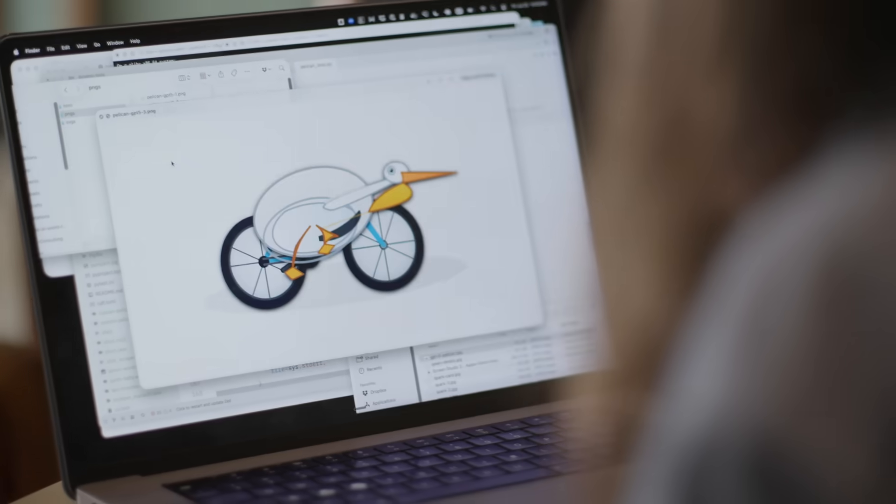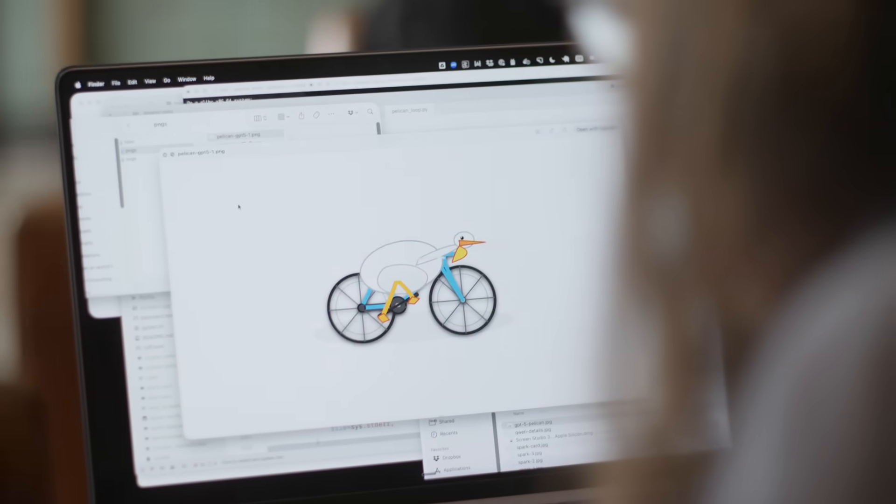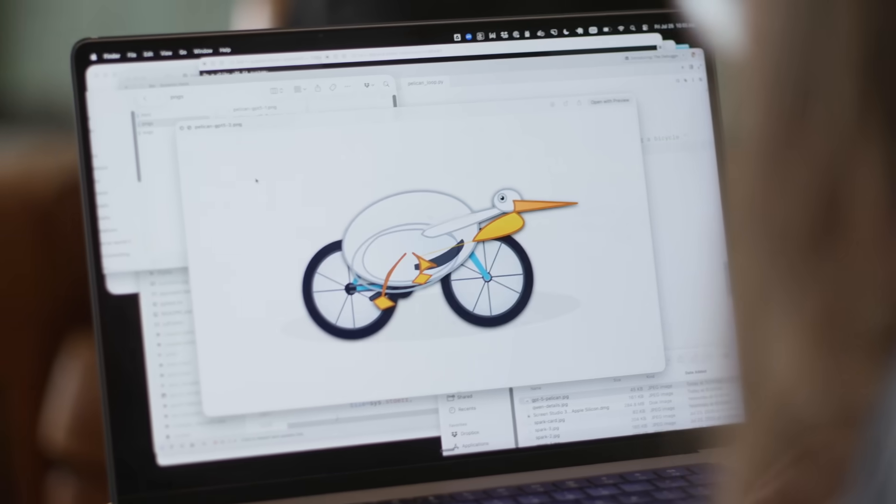What I've never done before, though, is had it do that in a loop. So it draws the pelican, then looks at what it's drawn and has another go.